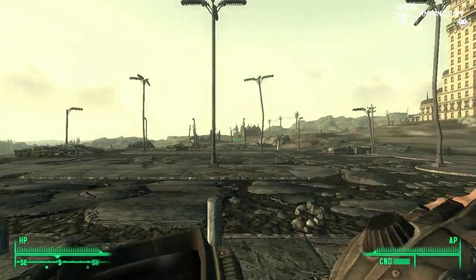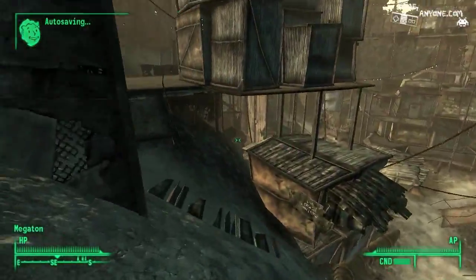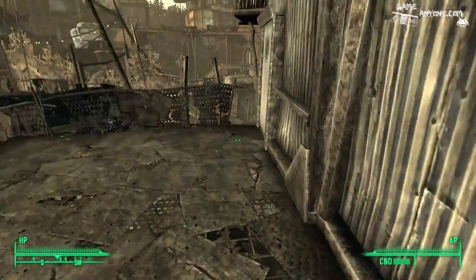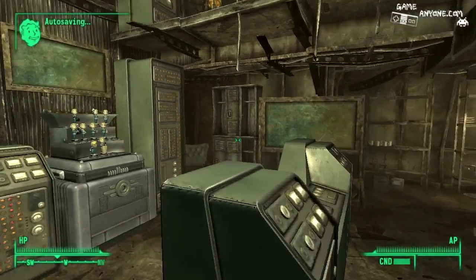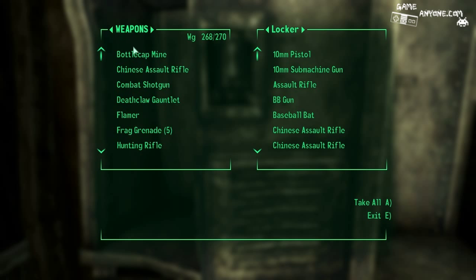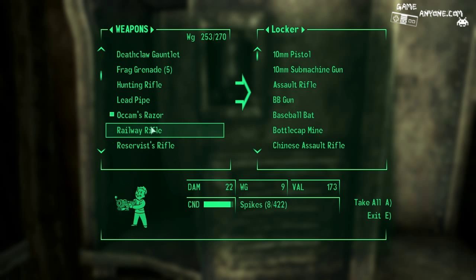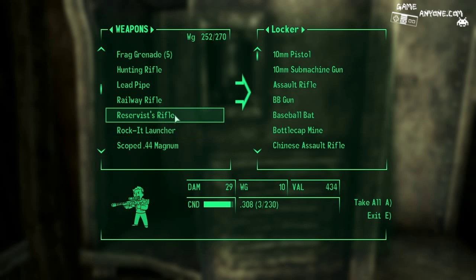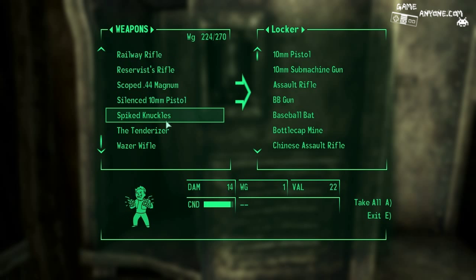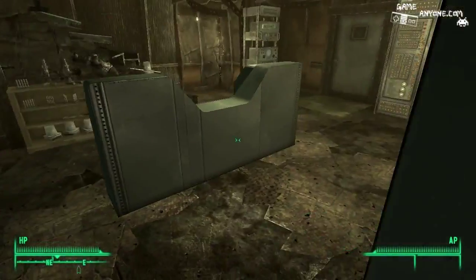Let's head back to Megaton and put some stuff away. Now we should have plenty of weight because I'm going to be putting away a lot of heavy stuff. This goes away, that thing, most certainly that thing. That gives us a lot more weight.